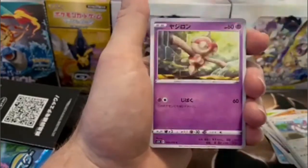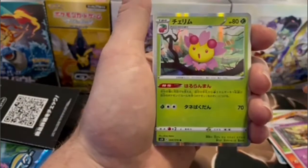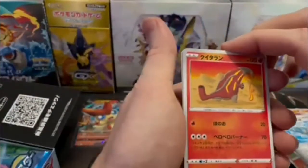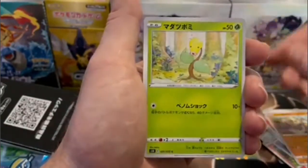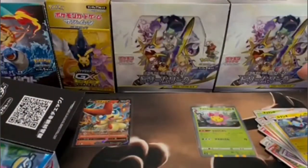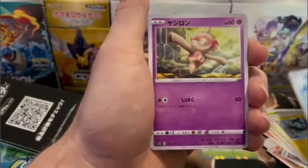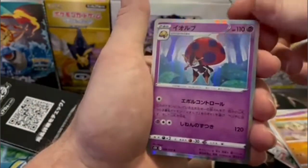Out of those 21 Secret Rares, we have three gold cards. And here we are on that Cherub Holographic. Those three gold cards are the Level Ball, the Rapid Strike Energy, and the Octillery. There are three Full Art Trainers in this set as well: Cheryl, Corina, and the Rapid Strike Mustard. All of those have the Full Art and the Rainbow version, for a total of six to be looking out for.